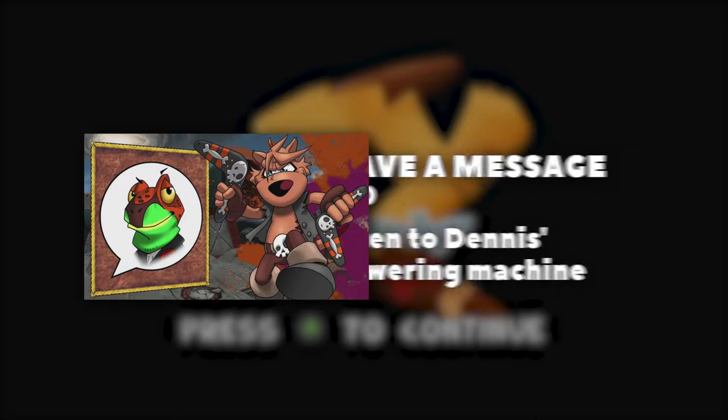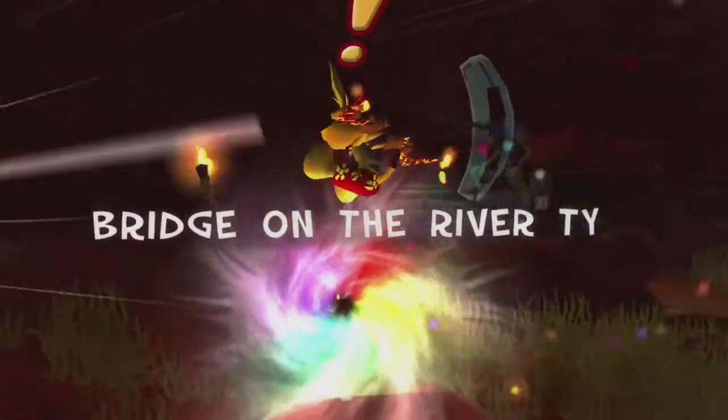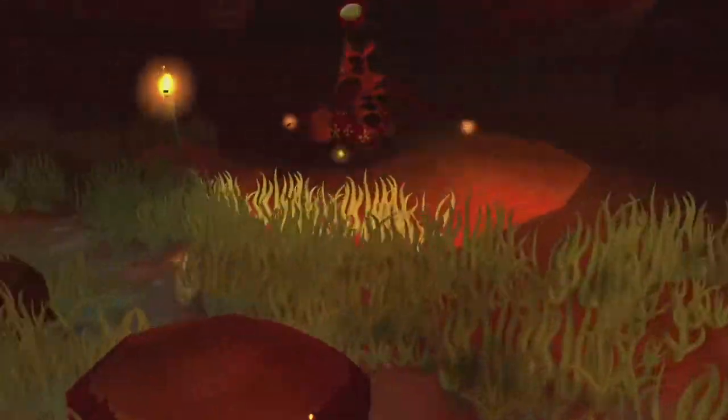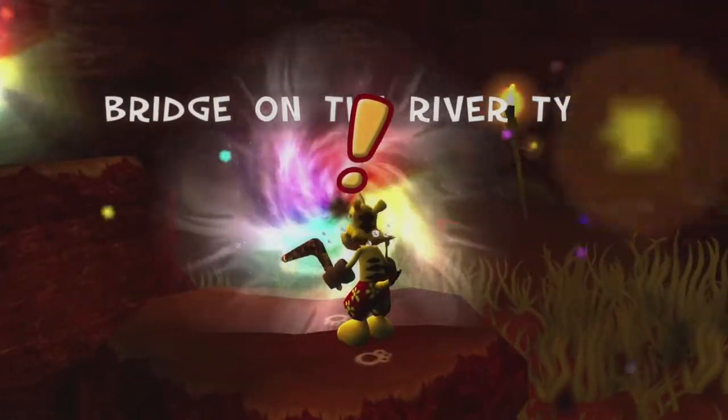To first have the opportunity to unlock this achievement, you need to be able to access the mission 'Bridge on the River Ty.' This level is available as the second set of levels after you unlock the flame ring, so you need to progress a bit through the story before you're able to unlock this achievement.